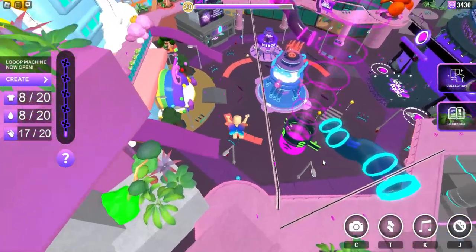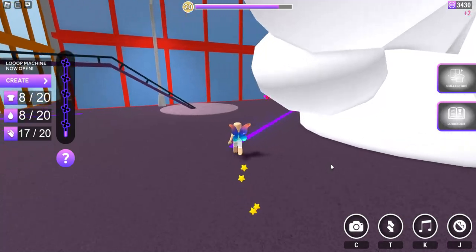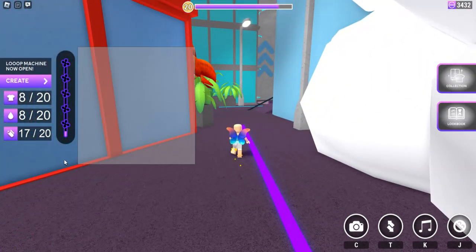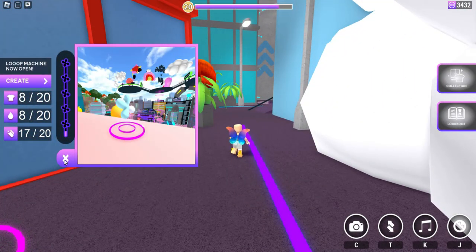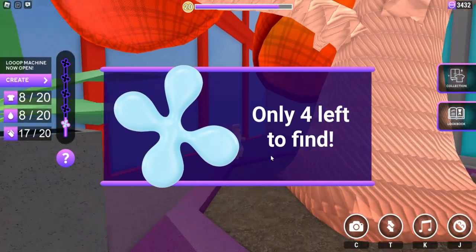Let's start by going over by the rainbow field area, go just past it and follow where I go. You can see the hints at any time right here. Go behind the orange tree for the first item.